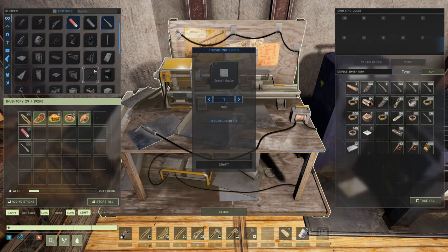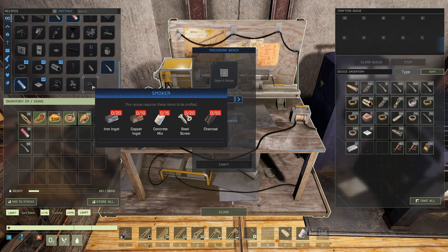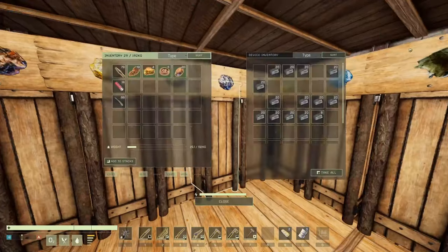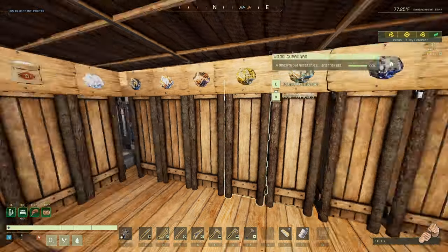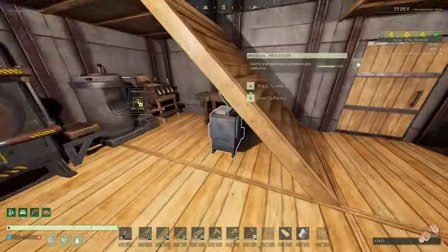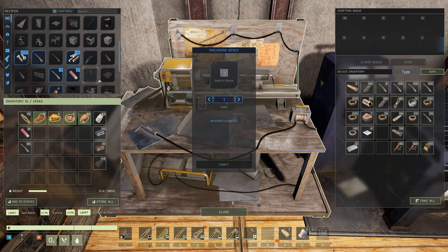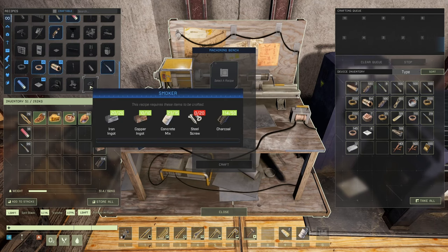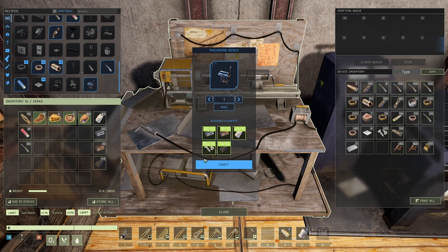Gotta find it. In here — the last one. So 20 iron, 10 — apparently I don't have anything in this bench for it. 20 iron, 10 copper. Grab half of this. 15 concrete mix, I think it was — got 23 in here, gonna grab them all. Some charcoal — I think 10 would be more than enough. And something else being steel screws — don't have any. I got the steel in here, let's just make a hundred. Smoker coming up.